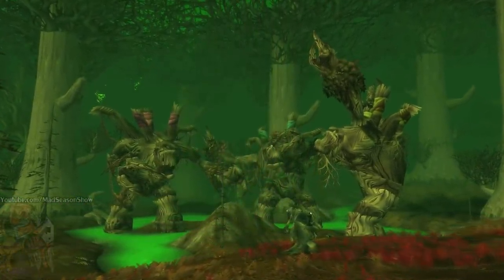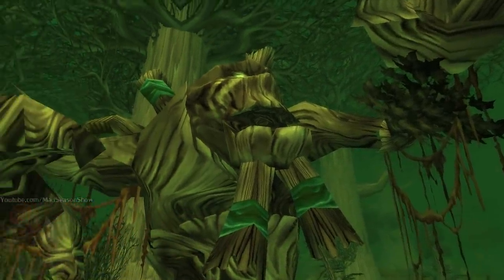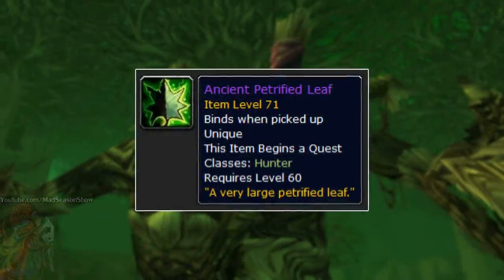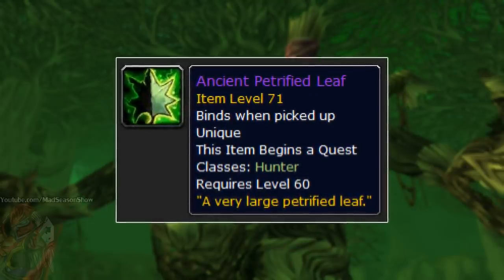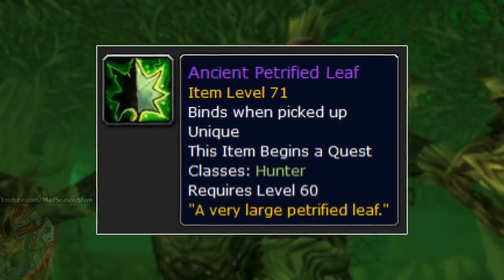The Third War eventually ended with the Legion's defeat, but many of these ancients were lost forever. However, they did leave behind a special item — the Ancient Petrified Leaf. This was a quest starter, usable by hunters only, and it was the beginning of an epic set of trials to obtain these powerful weapons.